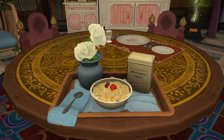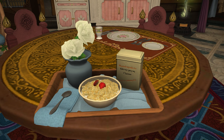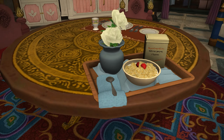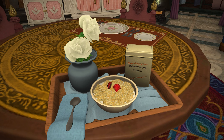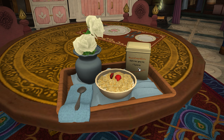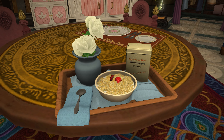It looks like bran flakes or cornflakes with some strawberries on top with some milk, and there's a beautiful tray, a sort of serviette, and some flowers — white roses maybe? They don't look like roses but maybe they are. I think they're the same colour as the roses you'd find in the breast pocket of Godbert or something. It's cool, it's just cool.